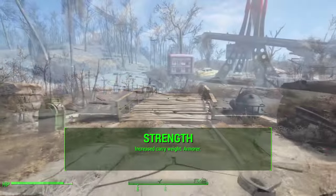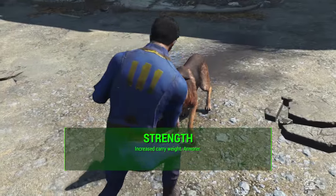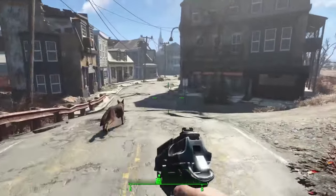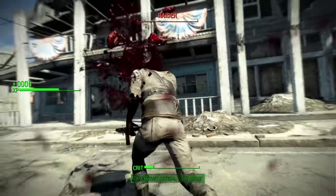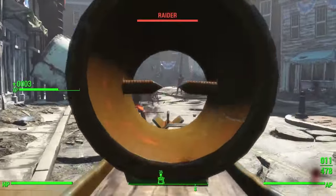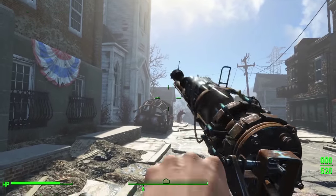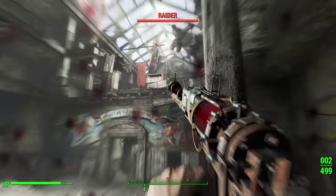Starting with the Strength category, the main reason I'm taking this is for the increased carrying weight and the Armorer perk. Strength affects your carry weight and melee weapon damage, but this is not really a melee weapon character. I will have a companion to carry extra items for me, so that will balance out the fact that I'm only going three in this category. Really the main reason for taking three Strength is for Armorer, which will allow us to have additional armor crafting mods. I probably won't dump any more points to increase training in this category.